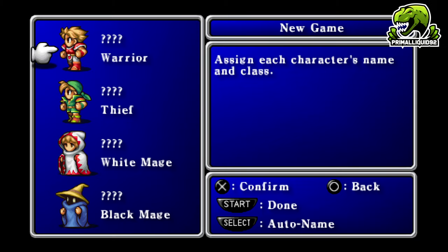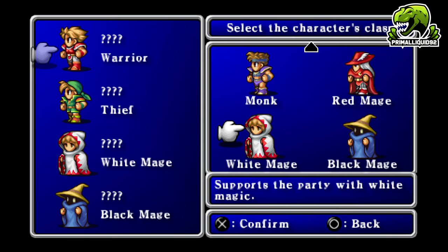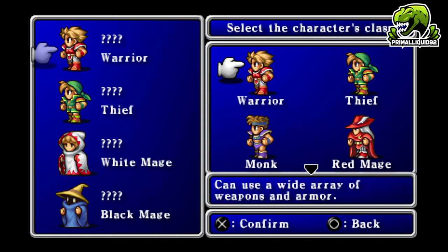Because of the age of Final Fantasy One, I imagine quite a few people haven't played it, so I'll go over the six different classes. First we have the Warrior — he has good attack and good defense, and you can upgrade the Warrior later into a Paladin.